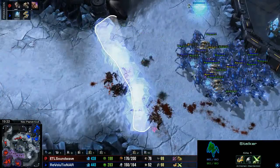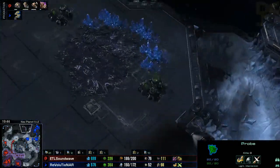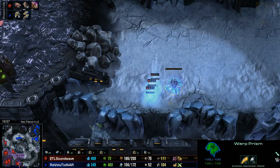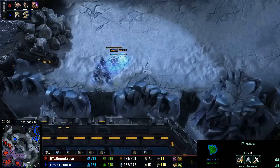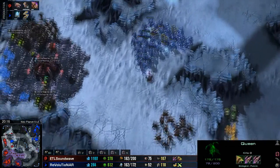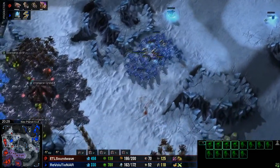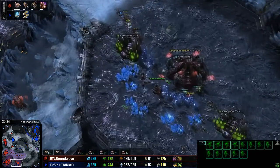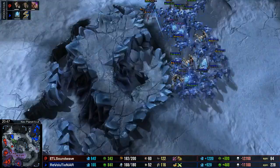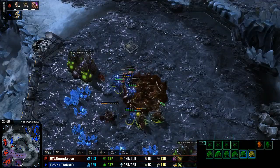Soundwave is going to fall back. There's a really interesting line of forcefields from Revolutionar, trying to segment as much as he can. It looks as if he's trying to push forwards towards a third base. There was an Overlord there blocking it off with some creep. Another Warp Prism has made its way down towards the bottom side of the map, with pylons in the middle providing resupply. The Zealots are now going to charge in towards the third base — the only protection is a single Queen. The third base is now gone, so these Zealots have certainly done their work.